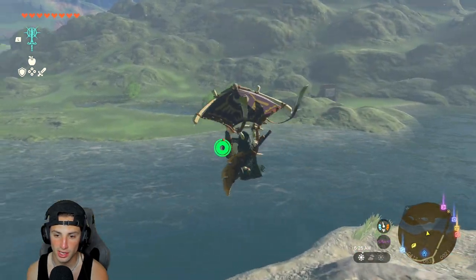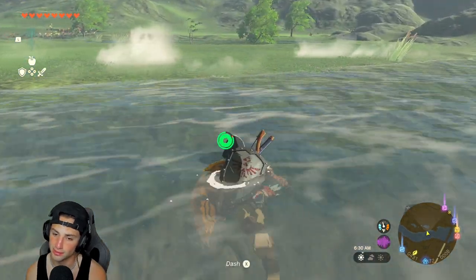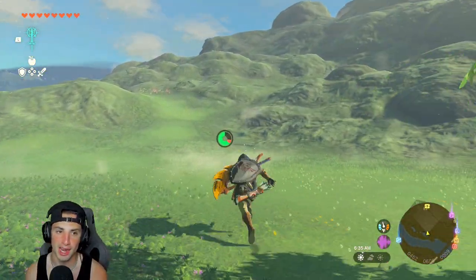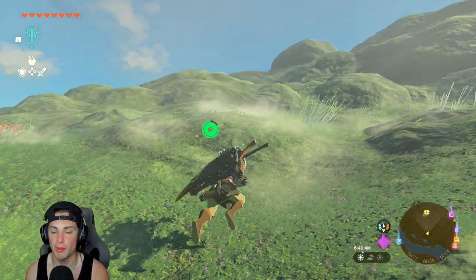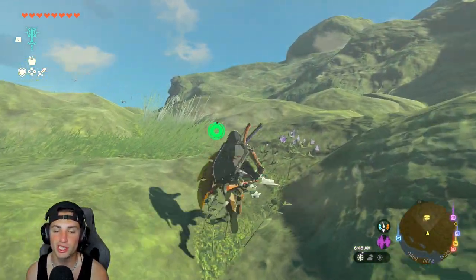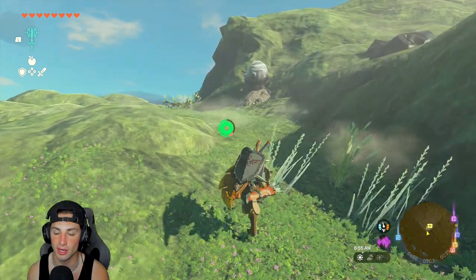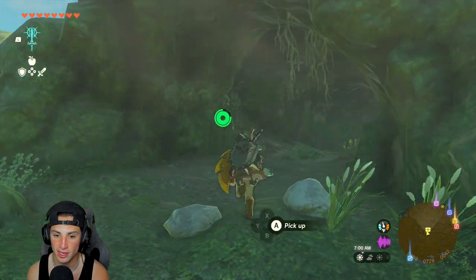I'm just flying, trying to make it across the river. I have a full wheel of stamina which is awesome, and a decent amount of hearts so I can run around. The Barbarian set of armor is probably one of the best sets in the game — that's why I really want to showcase it. It brings your attack up, it is absolutely amazing, it's great for fighting bosses, and if you level it up its defense is pretty solid as well. It's a great set to have as early as possible.